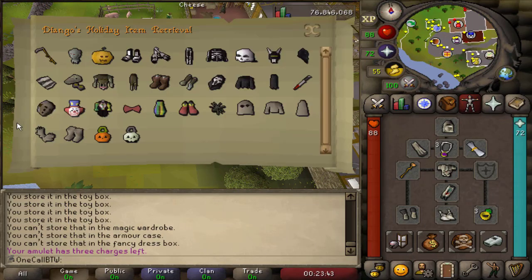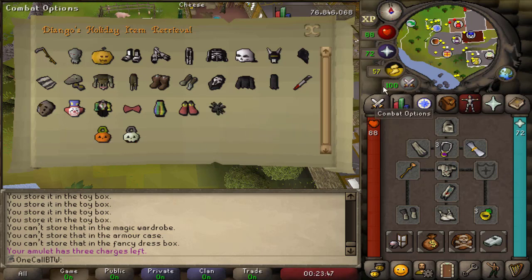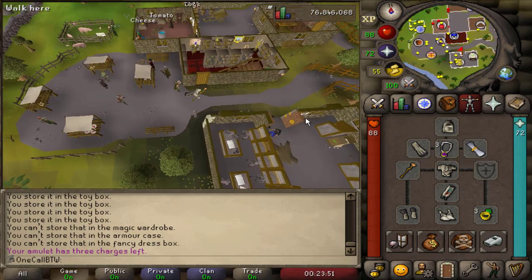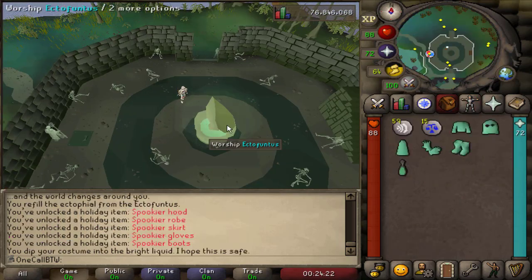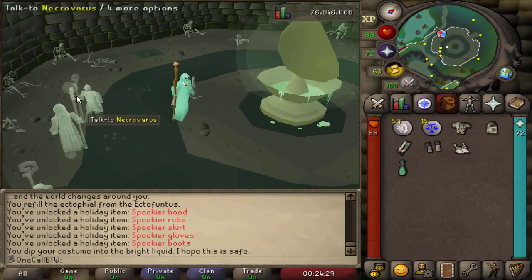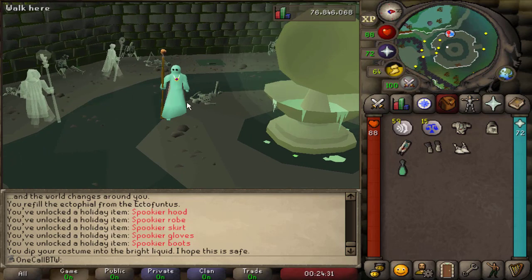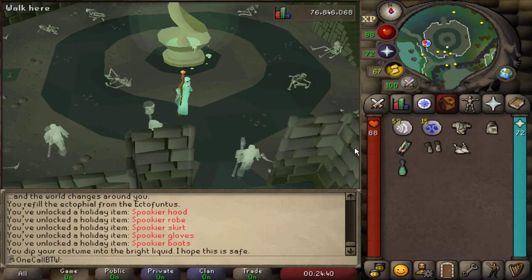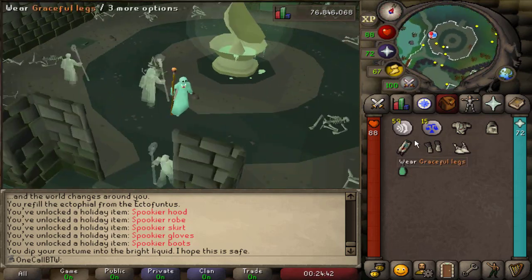With all that in the box, there's one last thing for me to do — get an extra set of these. There's a little Easter egg: if you dye this in here you actually get a spookier set than just the spooky set. The community has been wanting to get a set of these robes for years — they're similar to the ones used in the Ghosts Ahoy quest — and now we can finally get out and walk around looking like a ghost.